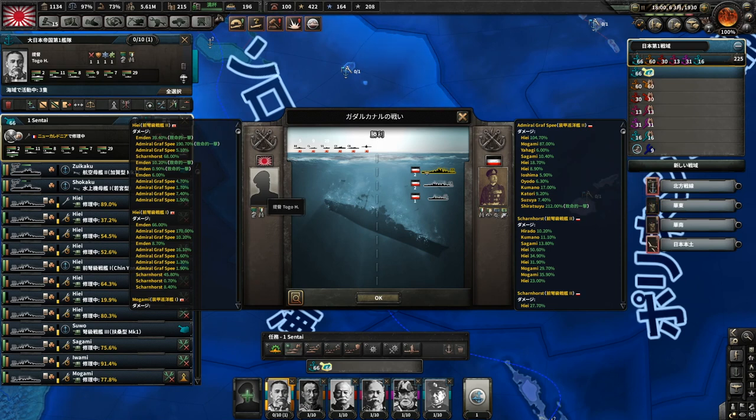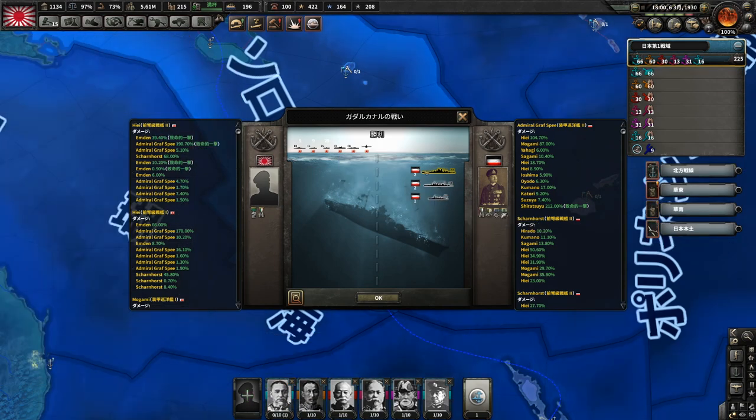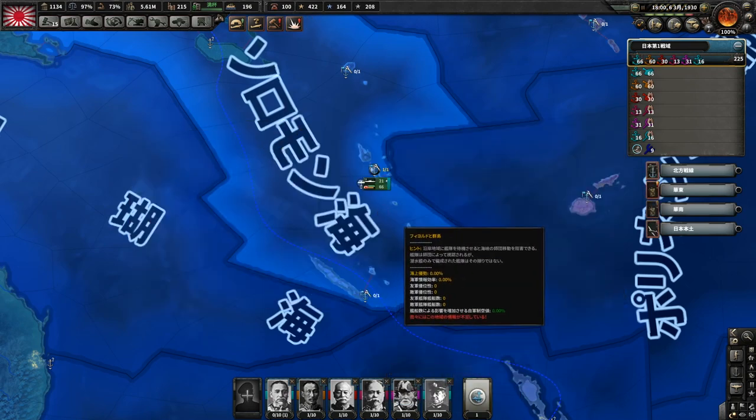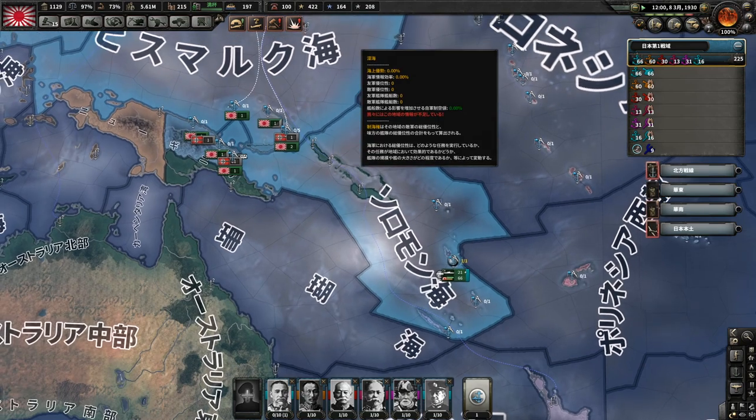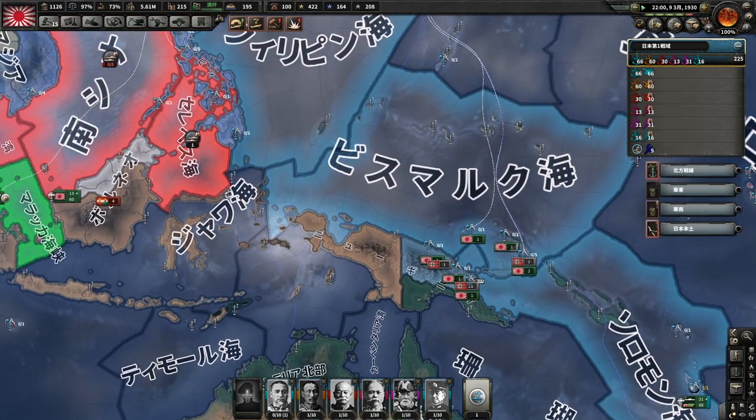統合座の艦隊が敵移動艦隊を一応撃破はしているように見える、壊滅させてるよね。戦艦2、重巡が2、軽巡1を撃沈はしています。味方の損害はなし。さすがだな統合座。それでいてもなお上陸をかけられたというところに不安があるなぁ。